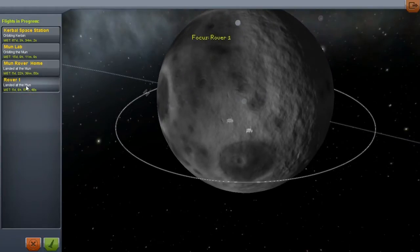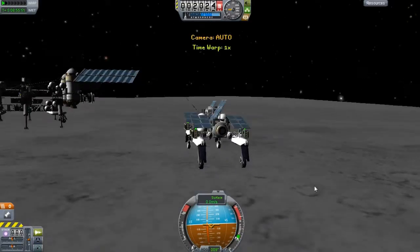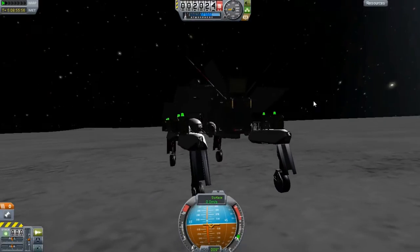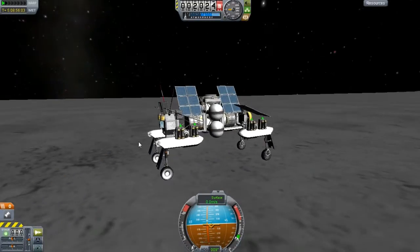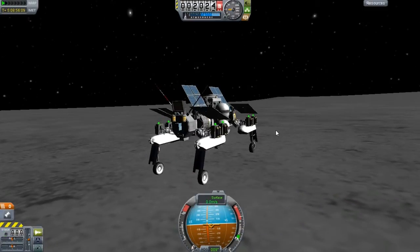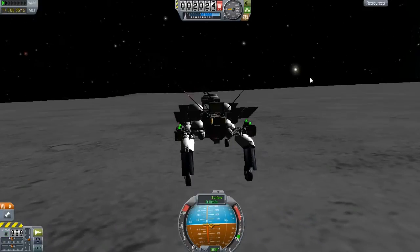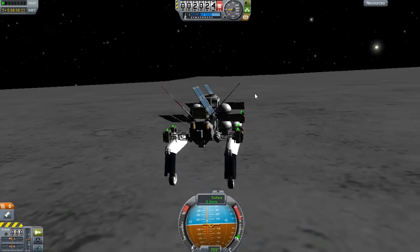We'll zoom in on rover one, everyone's favorite rover. I was trying to keep it a little bit of a secret, but here's our little favorite rover who just got back from his trip to the moon arch. Didn't find anything too great — basically just a worthless landmark in the middle of a desert. Overall I'll rate this rover as being pretty good for the first try; it just didn't meet all my expectations.